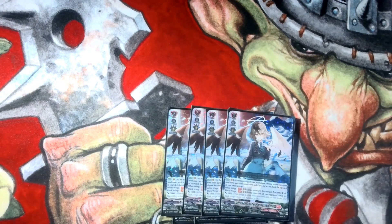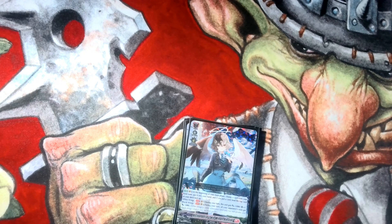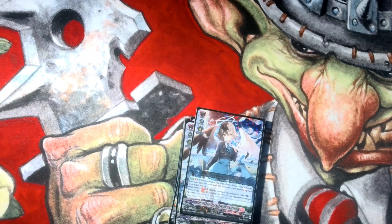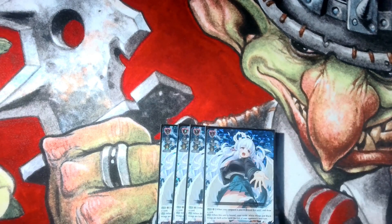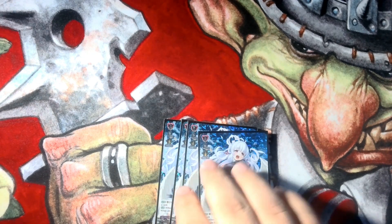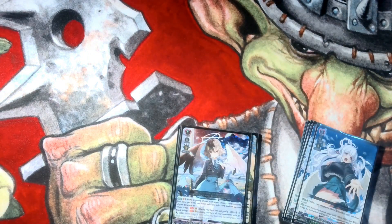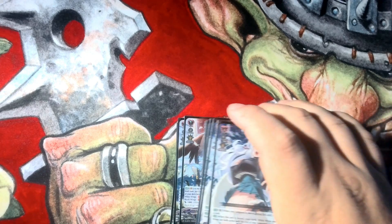We play 4 of the original Alestiel because you have to tutor it out of your deck for your multi-attack. At the beginning of your main phase, you add a card from your bind to your hand. White Wings gives her plus 5 and a crit, and on Black your opponent gets minus 5 on their vanguard. The most important Grade 3: when she is bound, both abilities — White and Black — are active. This is the most necessary card; it allows you to proc both abilities on your main vanguard. I recommend 4, though cutting to 3 is an option.